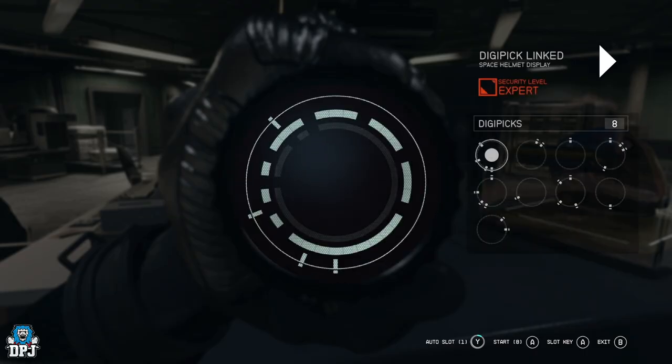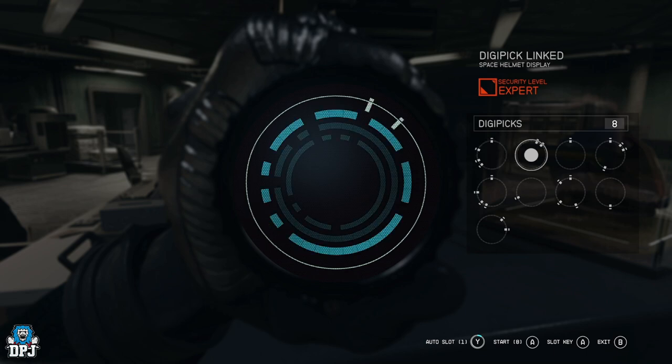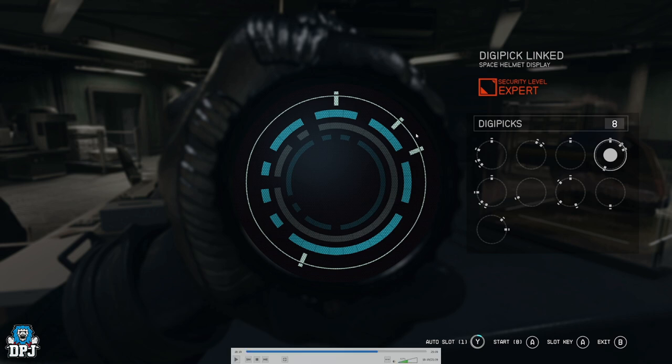Right here I am lock picking a helmet case. As you can see, the first digi pick I'm using doesn't fit, but when I switch to the second one with these two little lines, everything lights up blue. That means this digi pick can be used for any of these levels — even though it's grayed out it will fit any of them. But the next pick fits on the outside and doesn't fit the middle level, so something else will have to handle that.